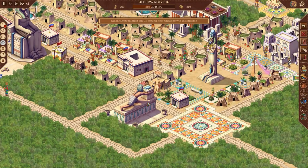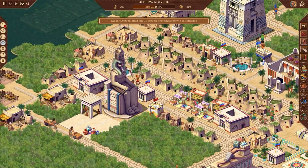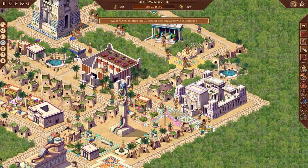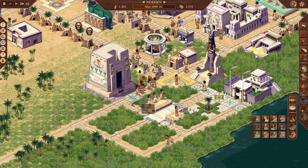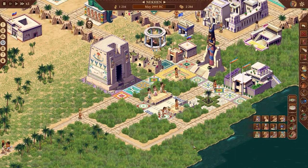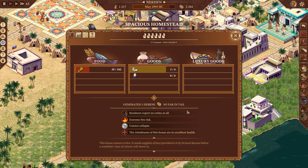This time though, we get all new 4K visuals with a modernized UI to make it even smoother and more fun to play and learn. Pharaoh is a city builder taking place in ancient Egypt, and I do mean ancient here — beginning around 4000 BC, this game takes you on a journey through the development of the old Egyptian kingdom, in an experience quite unlike any other.